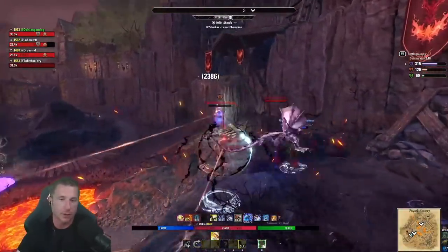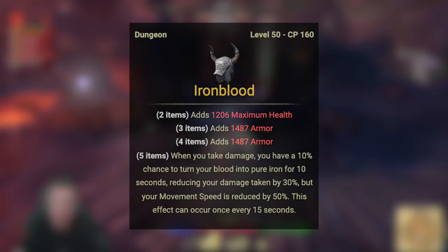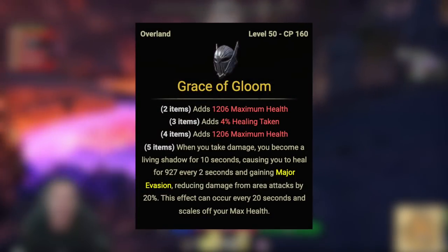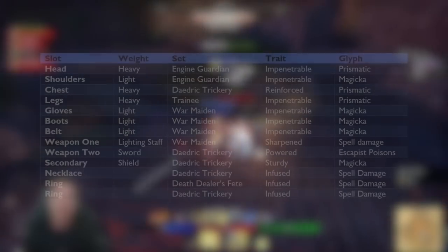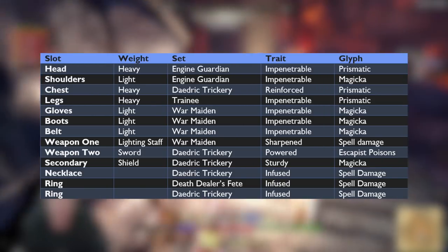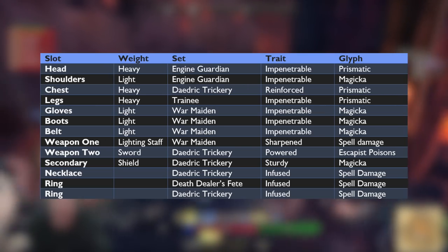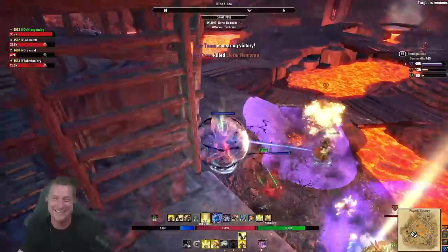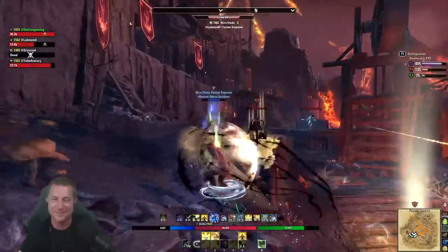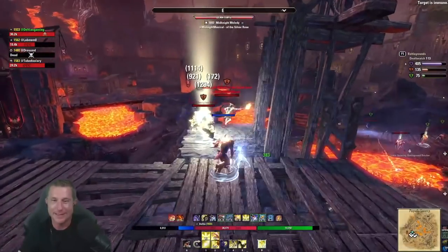More flexible back bar options: Iron Blood is great for duels or being super tanky when you don't need mobility. Grace of Gloom is insane survivability for high HP builds — it gives healing and Major Evasion. Traits on the body are Impenetrable with one Reinforced. Glyphs are Prismatic with max magicka. Switch weights and traits if you prefer. I don't prefer medium armor — I really like heavy and light combination. Infused on jewelry with spell damage; Sharpened on the weapon; Powered and Sturdy on the back bar, using Escapist Poisons. Option one is best for solo, and Kind Marchers is great for group play with big debuffs.